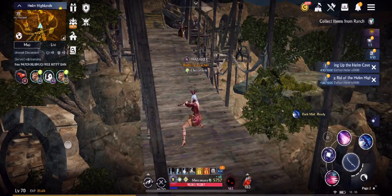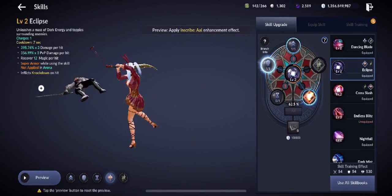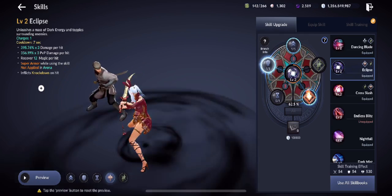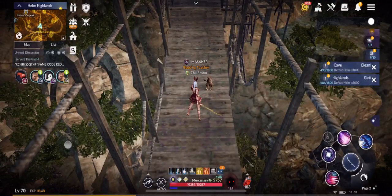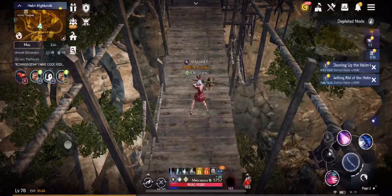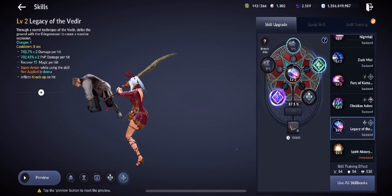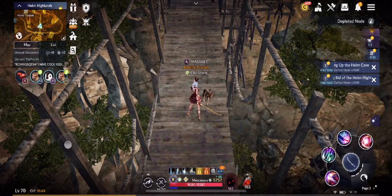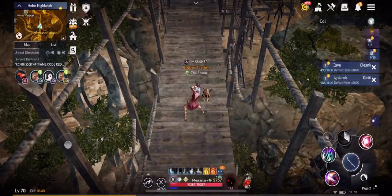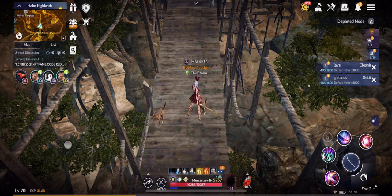Eclipse's casting speed has been slightly increased and the visual effect modified — it now looks like a wide full circle instead of a semi-circle. Legacy of Vidir had its cooldown reduced from 9 to 8 seconds, range and cast speed increased, and its visual effect updated to show the bigger circle. This is useful because opponents are sometimes too far away for the old range.